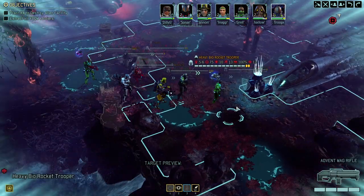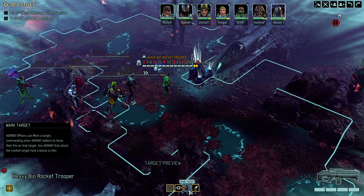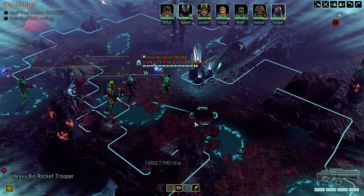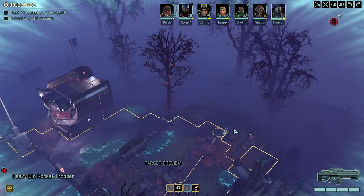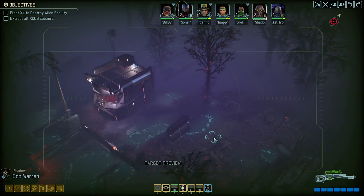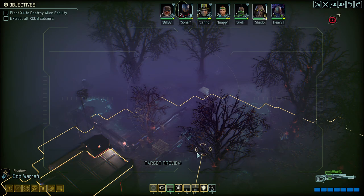Time to land and take the aliens down. In good fashion we got a Trooper Bio Rocket Trooper right away — any Advent that attacks a marked target gets bonus aim. High ground here, that goes without saying we're picking that up. But before moving too aggressively, let's use our scout Shadow to do a bit of the dirty work.